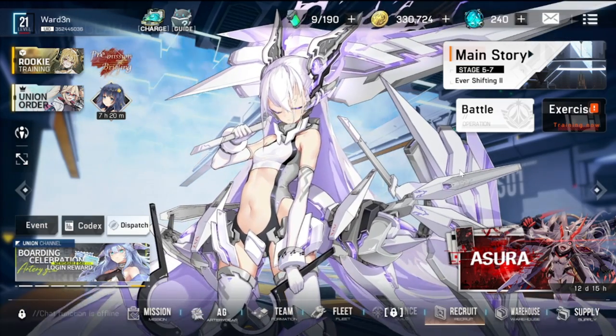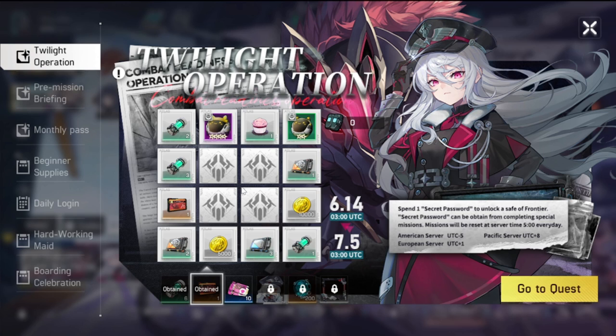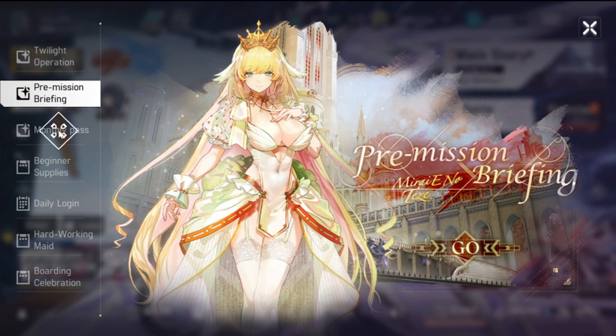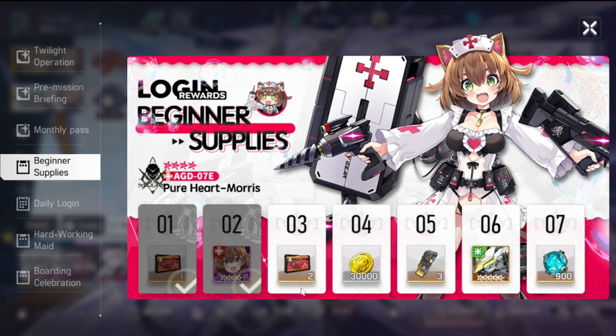There are a lot of details on your screen to understand, but eventually you'll get a hang of it. Looking at our login events — so far I've been happy with them. The rewards have fueled my play, and the beginner supplies are also good. You're going to be getting Morris, and life will be better for you when you get Morris — I got her on my first day.